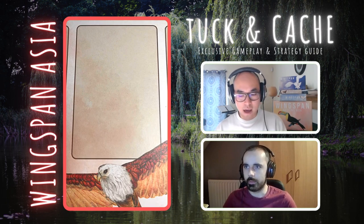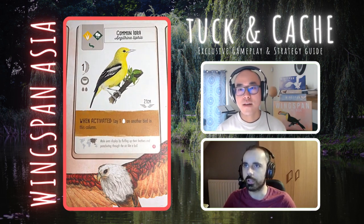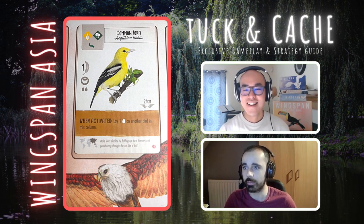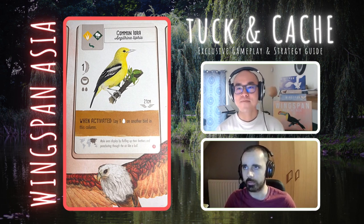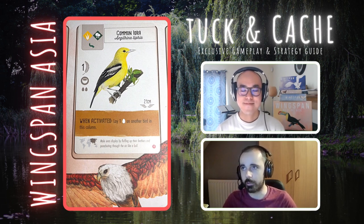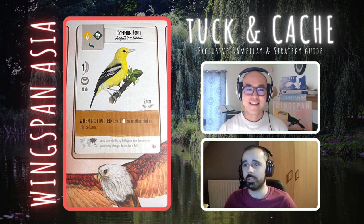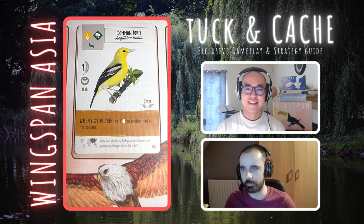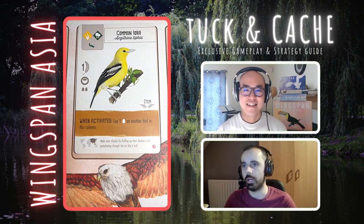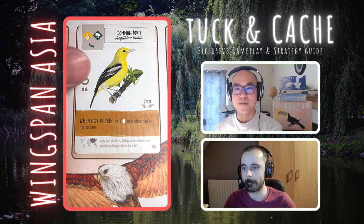Next we have the Common Iora — a very interesting looking bird and an interesting power. When activated, lay one egg on another bird in this column. Eggs in the forest are always a good thing. One food — get this down in your forest. Obviously you need another bird in that column, but if you're playing this early game, you're pretty likely to easily get another bird down in that same first column to lay eggs onto. For me, this is a pretty no-brainer — a pretty solid play early in the game. I agree, a pretty solid play.